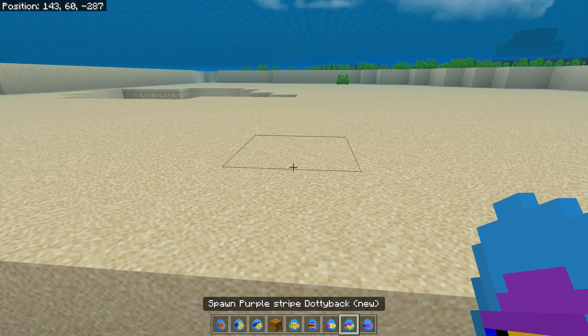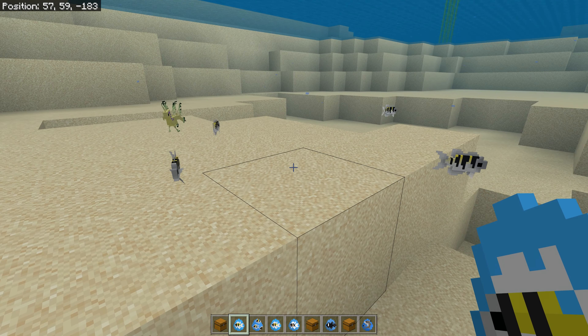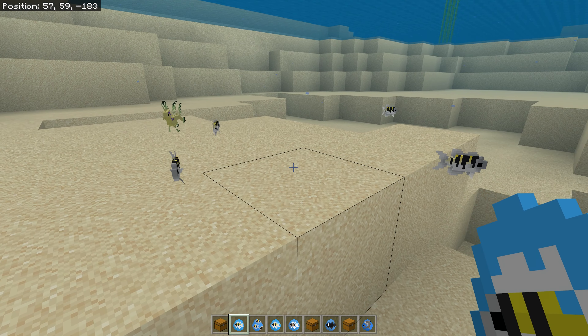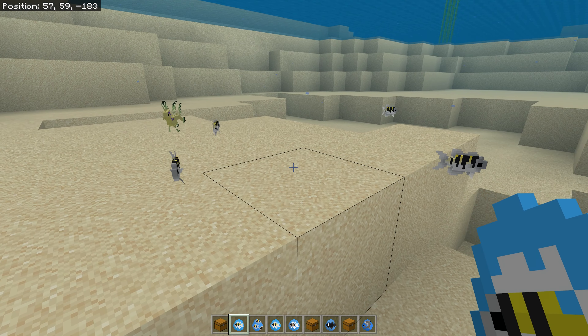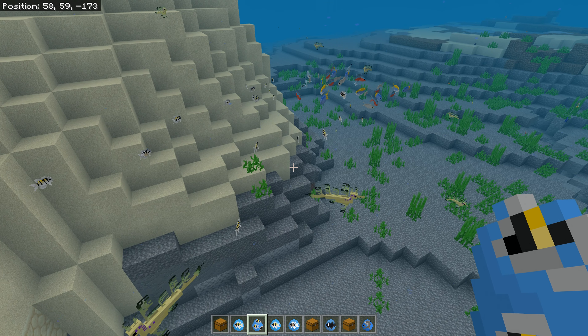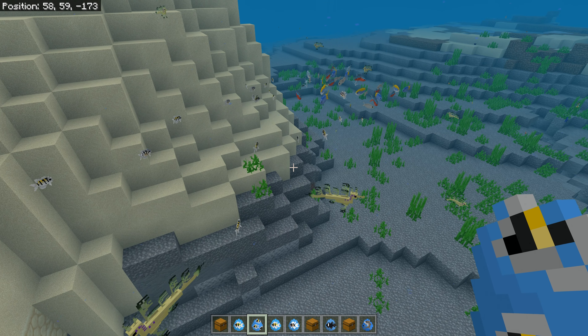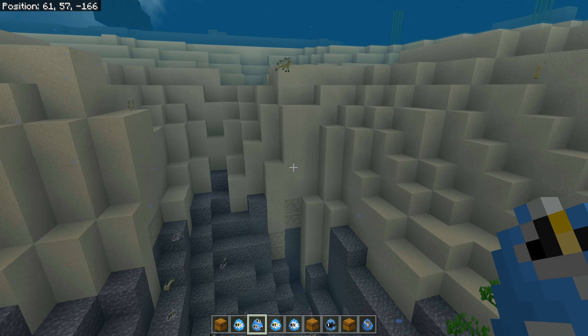Next up we have the Pacific Sergeant Major, and they shoal as well — there are three new ones. This is the Pacific Sergeant Major. This is the Atlantic Sergeant Major. And this is the Hawaiian Sergeant Major. Let's get them shoaling. Look at them when you put all the different colors together — the two different varieties are now shoaling separately, which is really cool to show how that works.